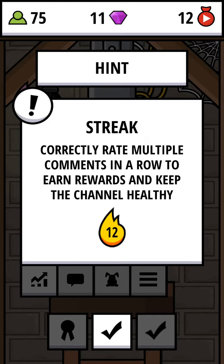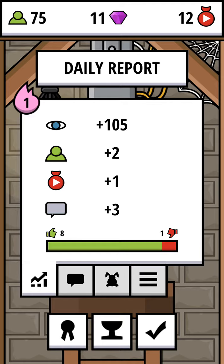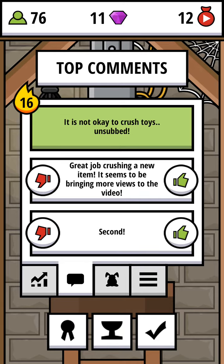Correct rate — multiplier comments in a row — to keep your rewards and keep the channel healthy. So I got 105 views, 2 subscribers, 1 dollar, and 3 comments. The rating of comments is also the most important thing — you need to rate with the correct decisions. For example, it's not okay to crush toys unsubbed — well, he's right, but the creator wouldn't really like that, so I'll put a dislike.